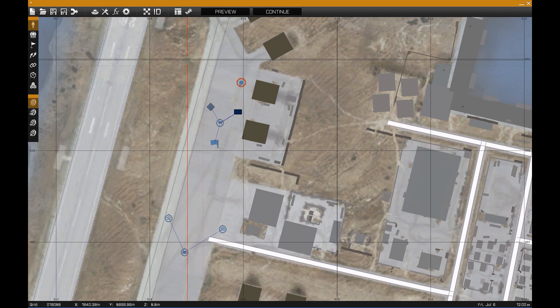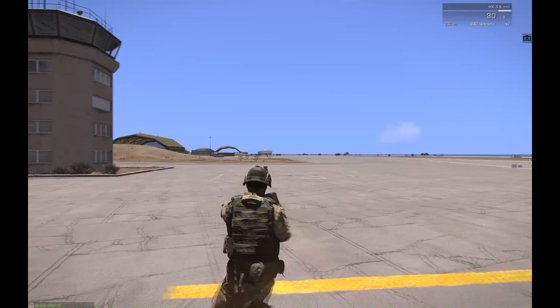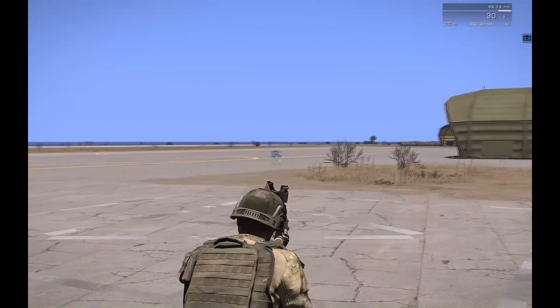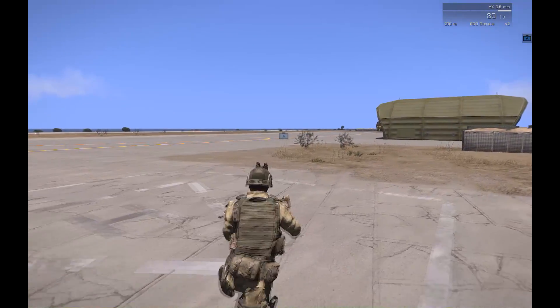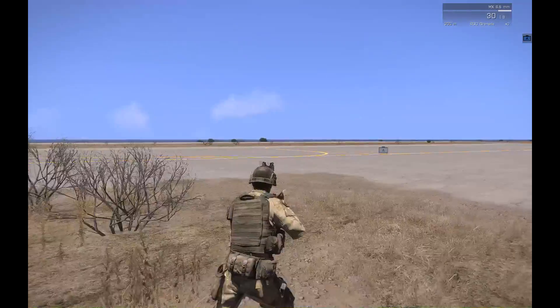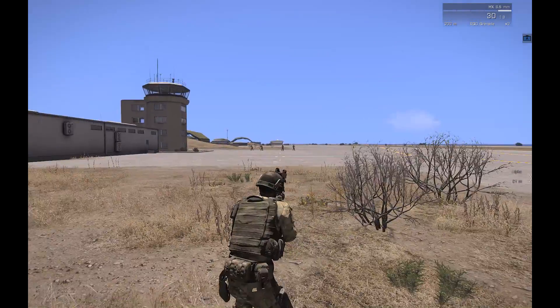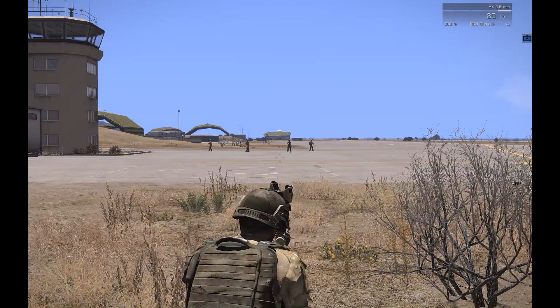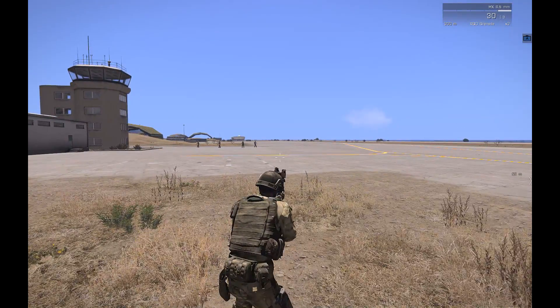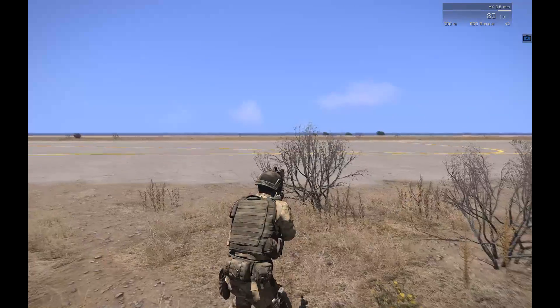Now let's preview. You can see Alpha - that's the sector we spawned. You can see right there, that's the zone. Units will spawn but they're not moving toward it - there's a problem.